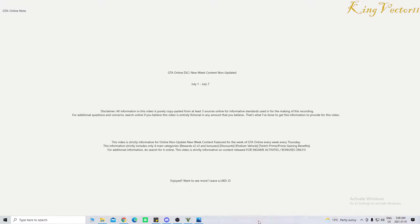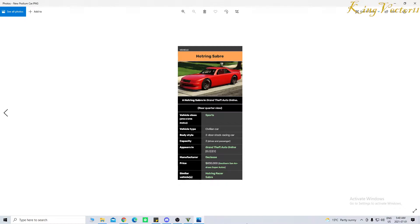The podium vehicle this week is the Hotring Sabre. The vehicle class is Sports, with a vehicle type being a civilian car and a body style of a two-door stock racing car. It seats two including driver and passenger, appears in GTA Online as DLC in the enhanced version, manufactured by De Kloss. The price is $830,000 and it's available at Southern San Andreas Super Autos, with similar vehicles being the Hotring Racer and the Sabre.